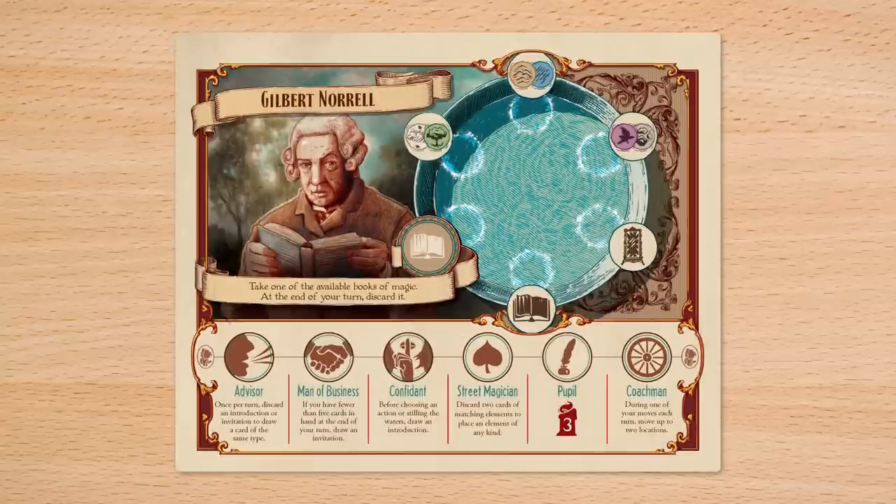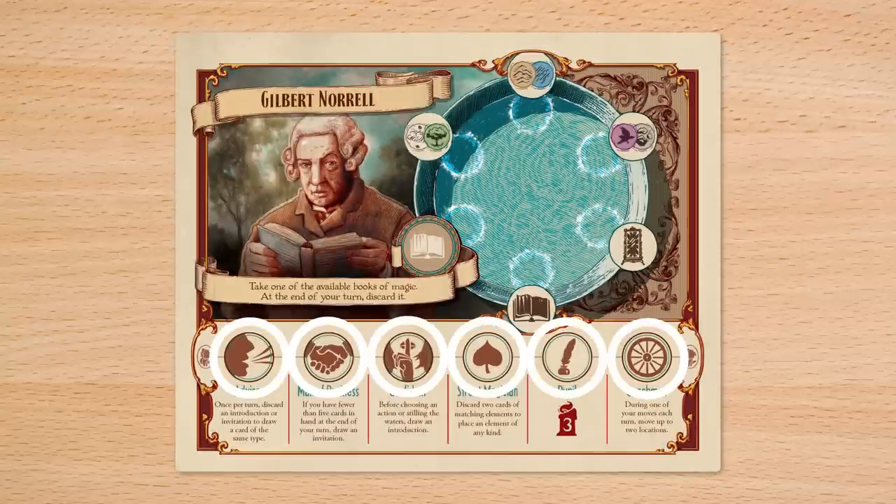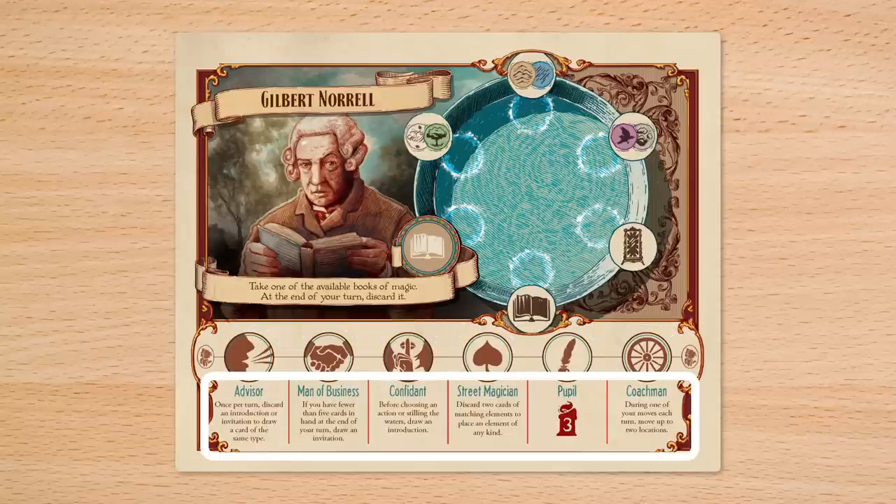Each player also has a player board, which shows the six actions they can take, as well as the six connections they can make over the course of the game, which unlock special abilities.